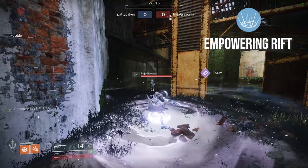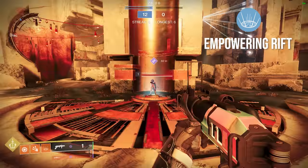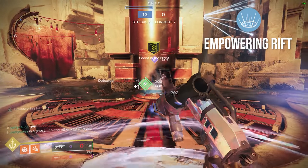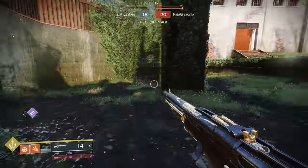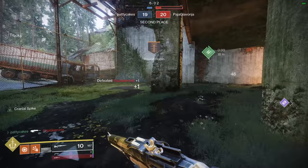Empowering rifts are also insanely powerful with this build for two main reasons: while standing in an empowering rift, your grenade launcher can one-shot kill an enemy even with proximity grenades thanks to the damage buff. You can also two-tap enemies with your Dead Man's Tale for a blistering fast time to kill. Basically, you can't go wrong with either option — just use whatever seems more valuable to you and your team's playstyle.